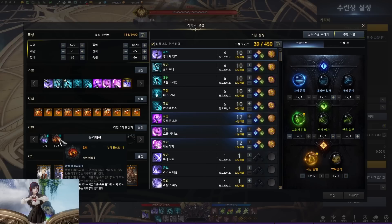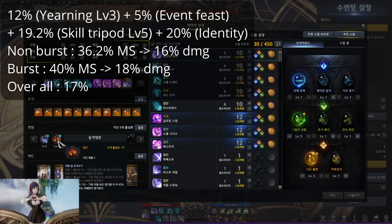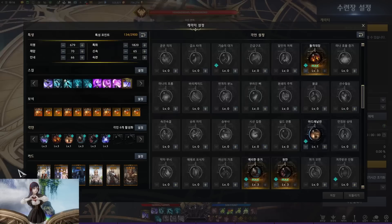For Raid Captain, you have to calculate the movement speed. You get 12% from Swamp of Yearning level 3 from the supporter, 5% from event feast, and more movement speed from this purple skill — at level 5 of that tripod it increases 19.2% movement speed for 8 seconds. So that's already 36%, with damage output around 16% in non-berserk mode. In berserk mode you get an additional plus 20, capped at 40% movement speed, which is 18% damage output. In general, across one run of the raid, the damage output of Raid Captain is around 17%, making it a very good engraving. It's one of those classes that doesn't run any swiftness but still gets very high efficiency from Raid Captain.